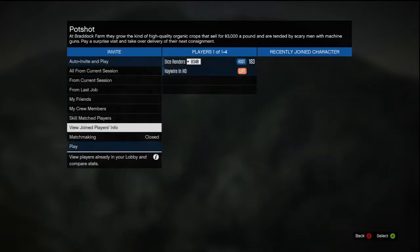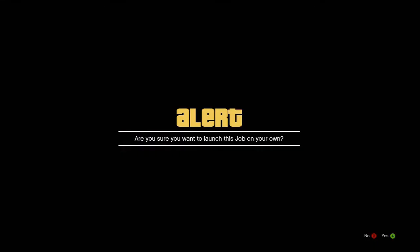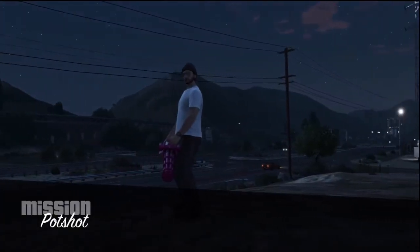I'm just doing the job on my own to show you guys it is really easy. The mission is pretty straightforward — you drive to this place, a van comes, you kill the person inside the van, you steal the van, and all you have to do is deliver it to Trevor's trailer.